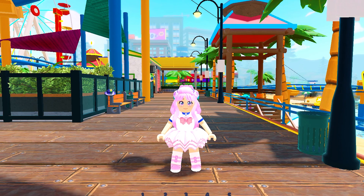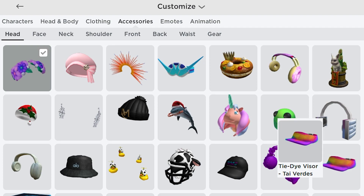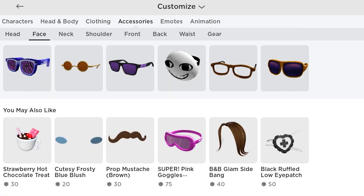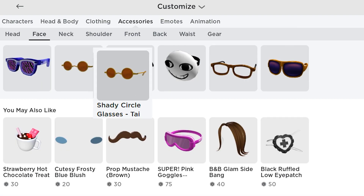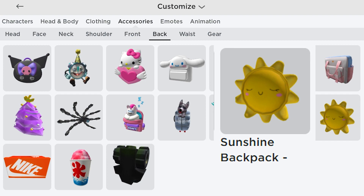Let's go check our inventory. The first UGC can be found in accessories, then head — you will get this tie-dye visor. The second is in accessories, then face — you will get this shady circle glasses. The third is in accessories, then back — you will get this sunshine backpack.